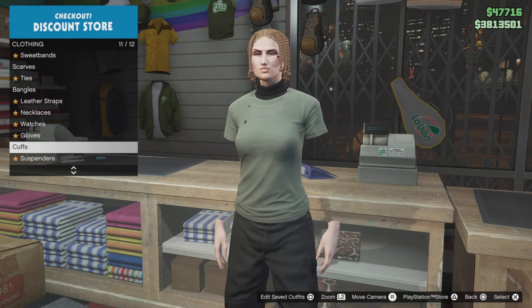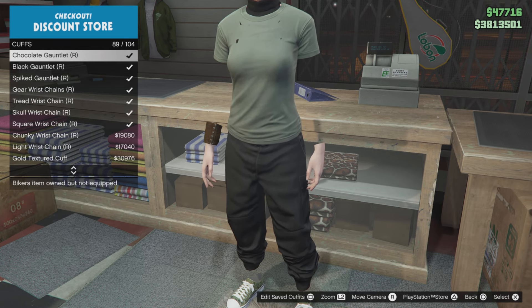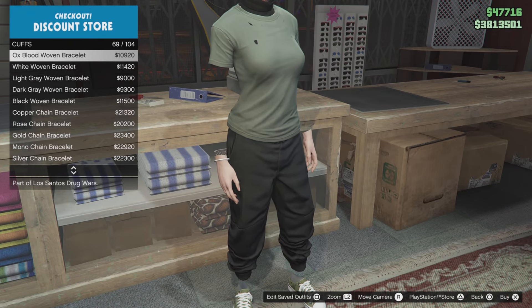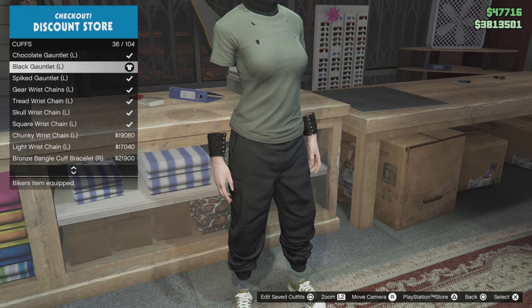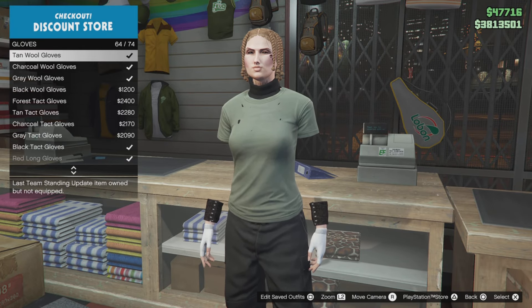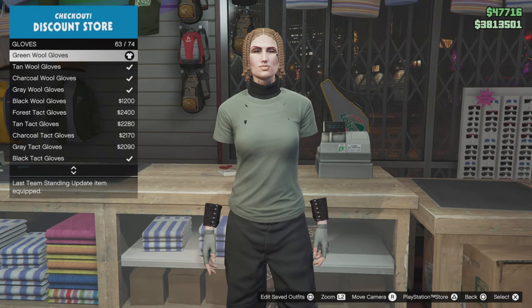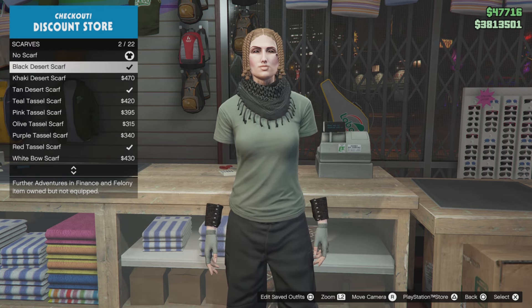It's a cool outfit. Remember to go to accessories to add some stuff. Go to cuffs and select the black gauntlet cuffs — number 90 for the right one. For the left one, select number 36. Now go to gloves and select some gloves. I selected the gray wool gloves — number 63. Back out, go up to scars, and select the black scar — number two.